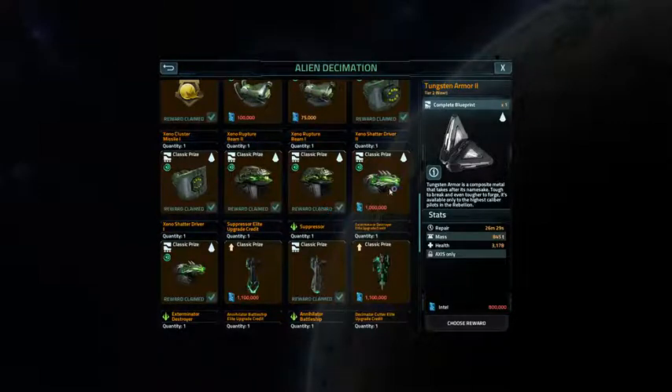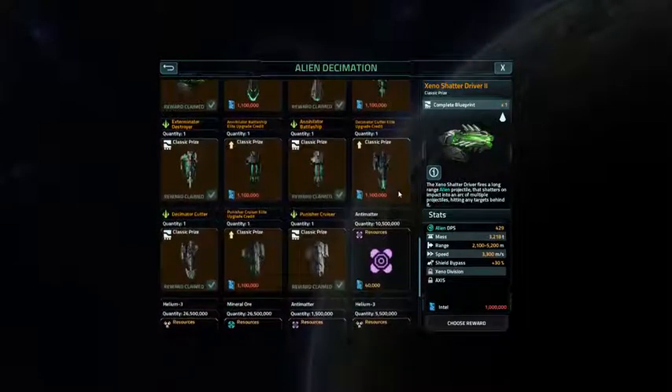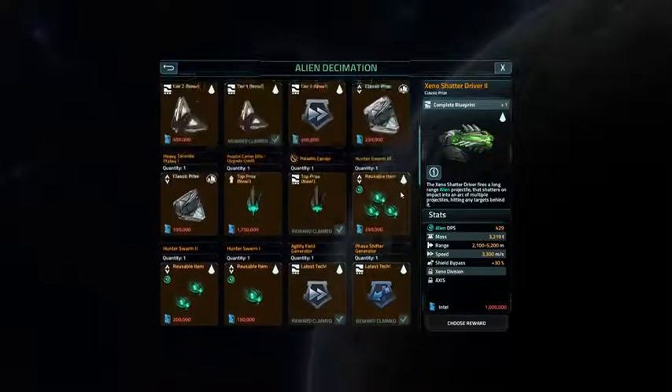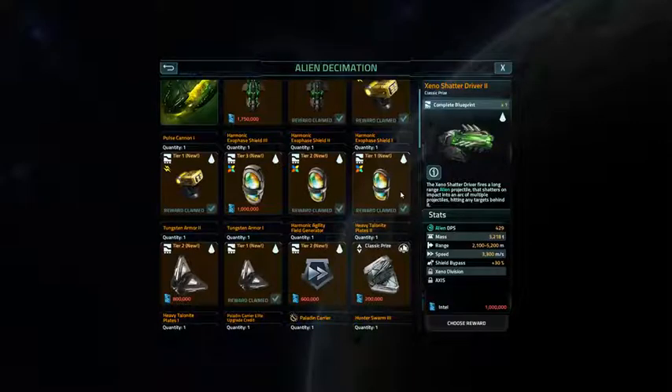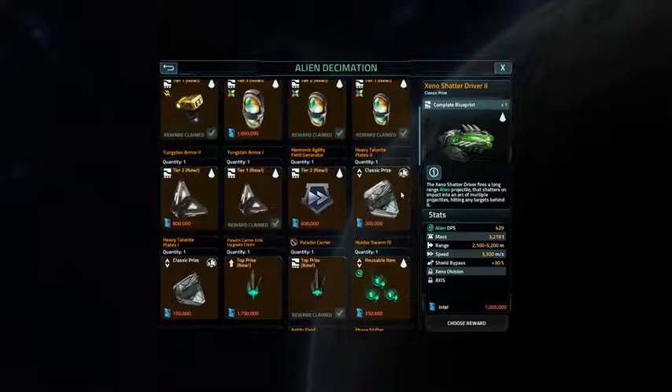I might alternatively go for the xeno shatter driver two, but I can't really use it yet. I've got the xeno shadow driver one, so I really don't need the two. In fact, I really don't need anything from this event at all — that's why I'm not paying coins, not going all out, because I really don't need to. I've got everything I can use.